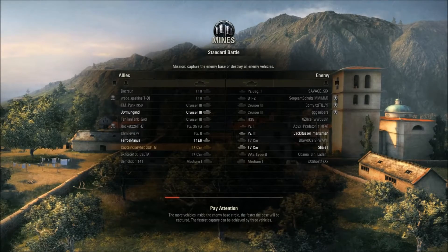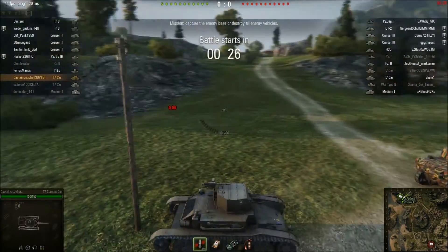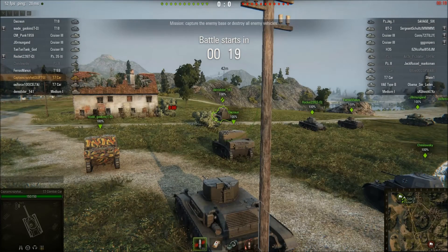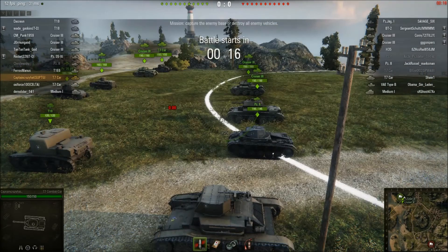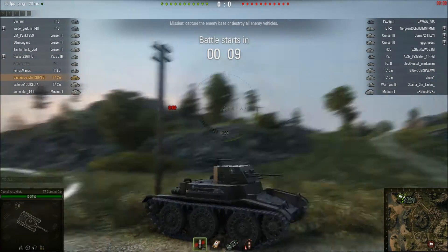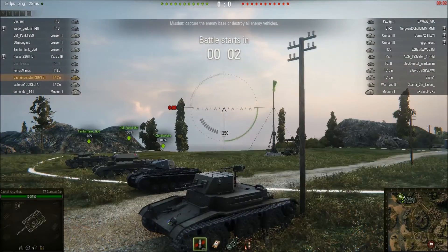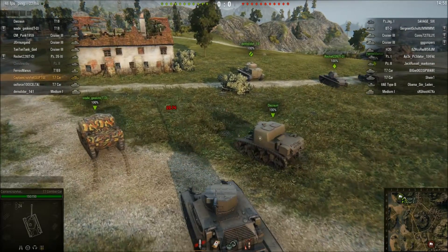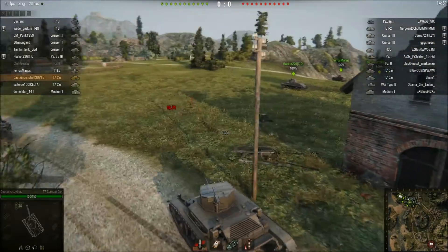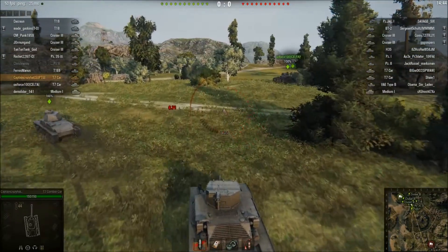Alright, here we are, and as you can see there are quite a number of other T7 Combat Cars. When it first came out it was referred to as the clown car, because it had something like 11mm penetration and was just all around awful. And it literally is a combat car with wheels — those are actually road wheels if you take the tracks off. So it literally is a car in every sense of the word, except it has a turret with a machine gun. This really is an armored car. We don't have a full team — just all the T7 clown car drivers who decided to take their clown cars for a drive.